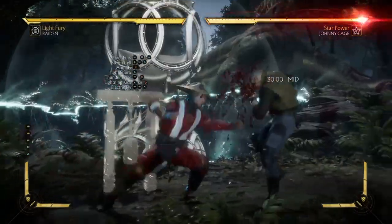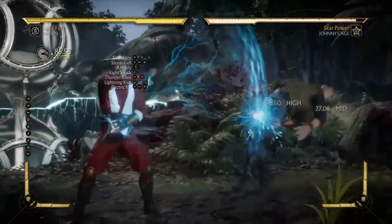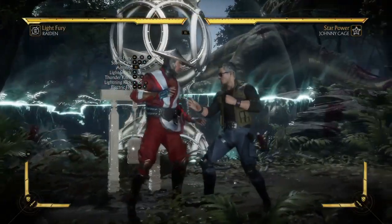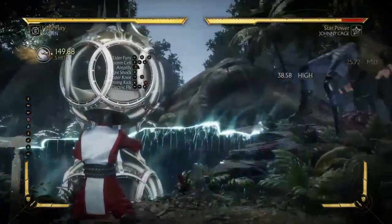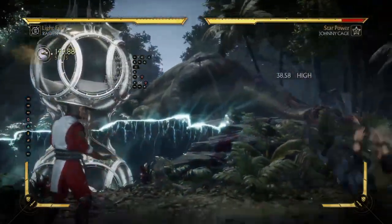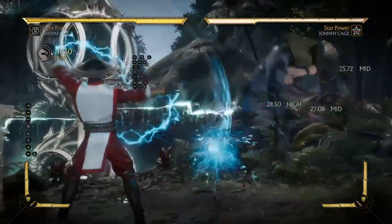Back one two has got good range. You can't be too close, but it's really a great punishing tool — that's when you really use it. Back one two, back one two. Now let's go right from the Elder Fury back one two to the Storm Cell — easy work. Back one two, then down back two.